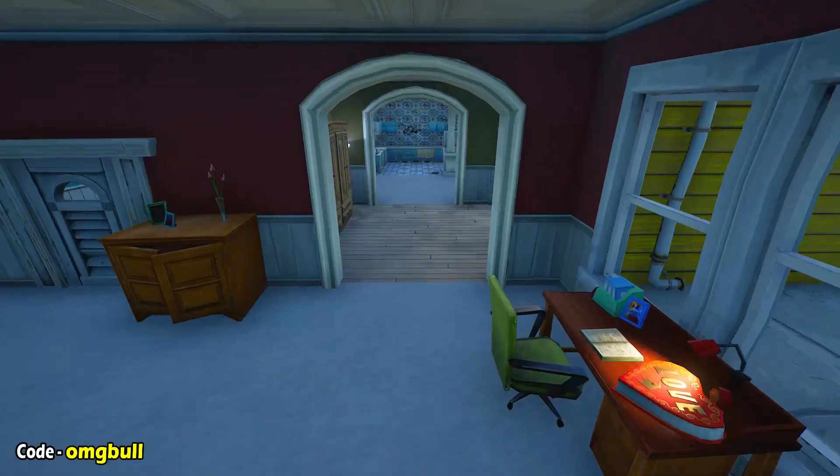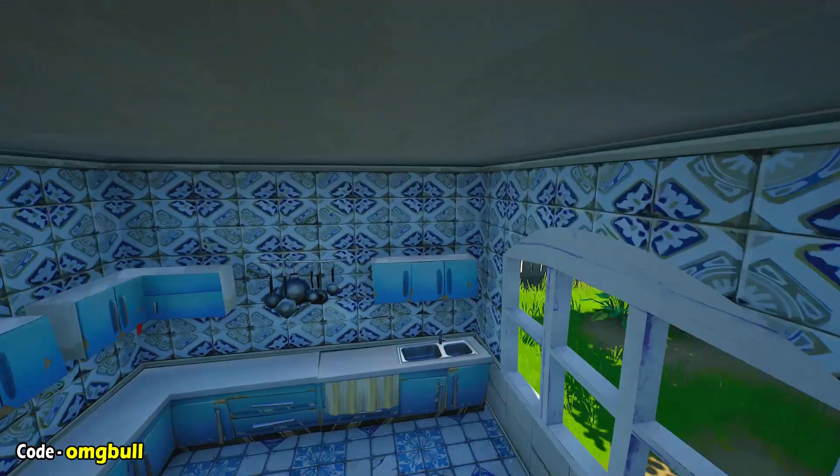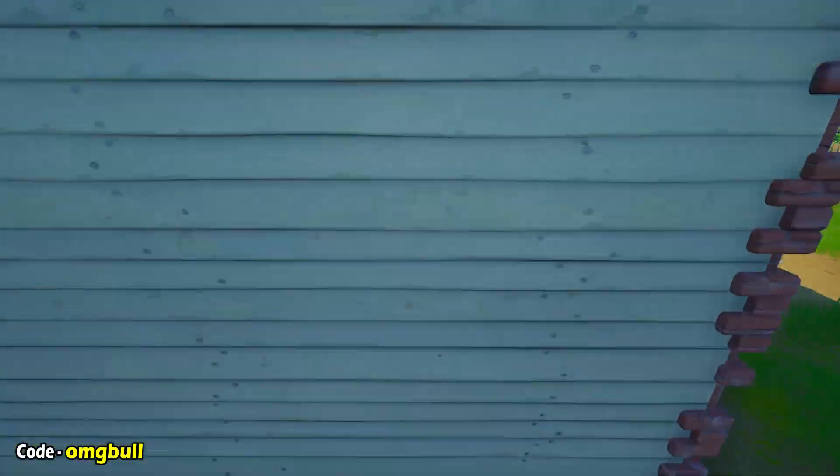Go over to the next house and if you go over to the kitchen area again — you're seeing a pattern here guys. It's pretty much in every single kitchen, and you're going to be seeing one of these cookbooks you can come over and collect. And another one here as well.